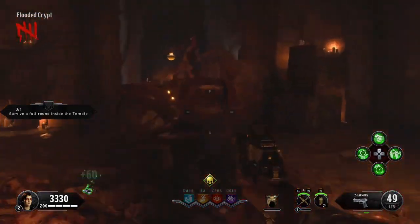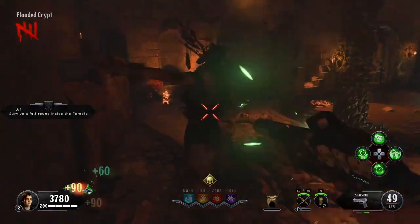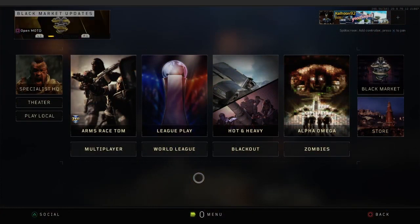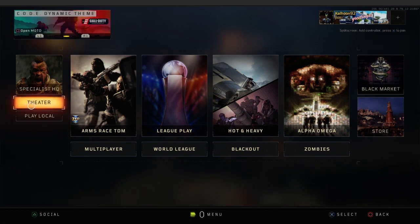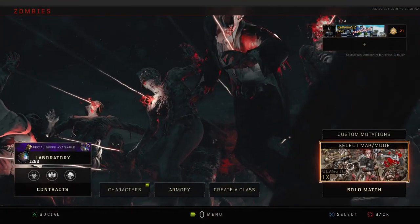And it's not just the skull that you need this for — these settings are very important if you want to complete any easter egg in the game. The very first thing is make sure you're playing online. Unfortunately in this iteration of zombies you cannot play locally or offline. That was possible in the other zombies games but it is not in Black Ops 4. So tip number one: make sure you are playing online.